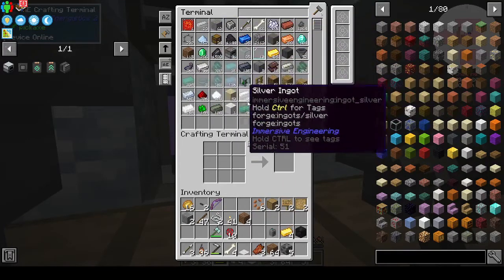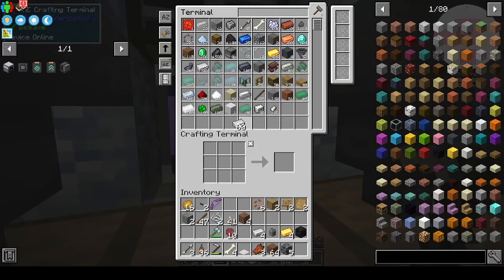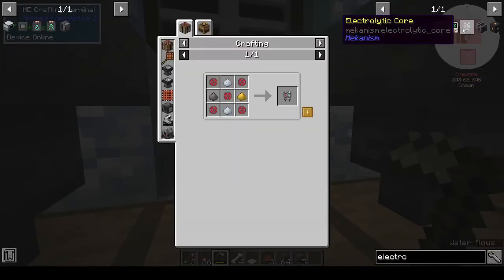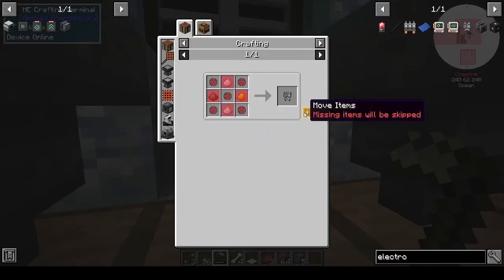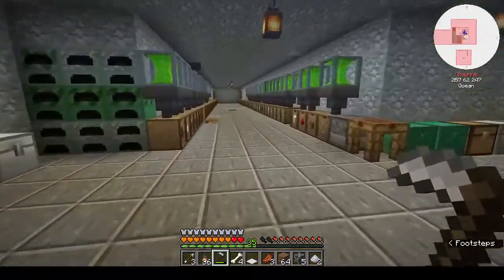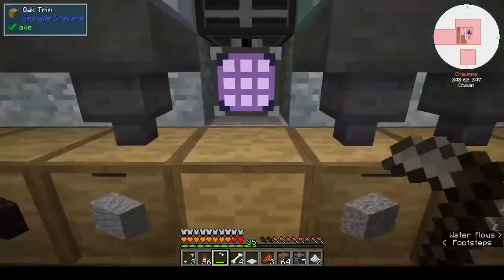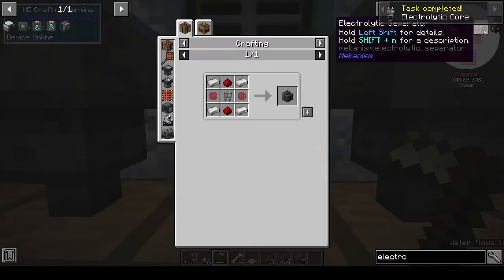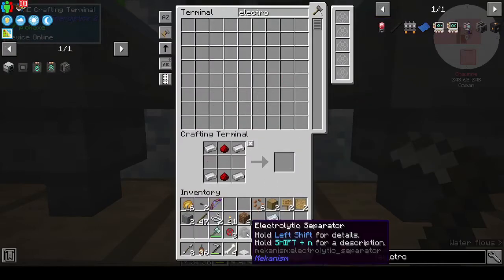Gold and iron — I'm really running low on storage, we need to look at doing AE2 soon. Gold, iron, osmium — let's put those in the crusher. There is a steel singularity we have to make at some point, but that's off camera. We got the electrolytic separator.